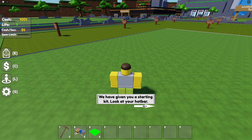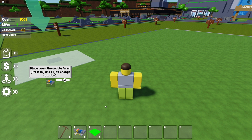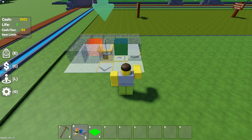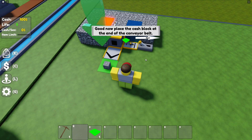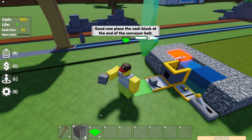We've been given a starting kit — look at your hotbar. I do see that. The cast block turns items into money. Place down the cobble farm, press R and T. I'll go ahead and equip that and place it. Now place the cast block at the end of the conveyor belt.